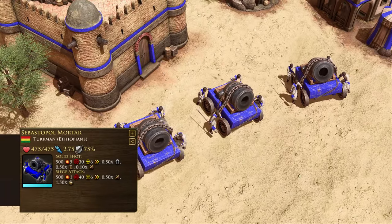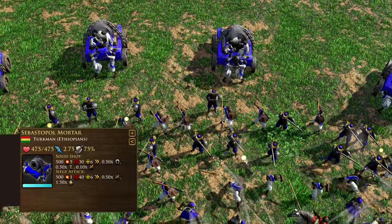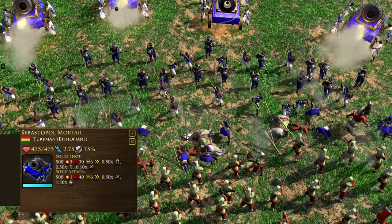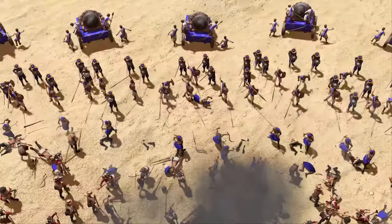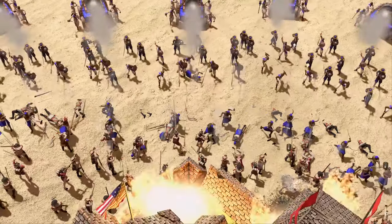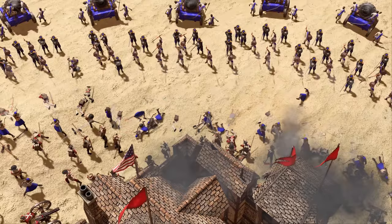The Sebastopol Mortar is a slow and costly artillery that annihilates units and buildings. It has two firing modes: solid shot, which has higher damage but a small area of effect, and explosive shot, which bursts on impact, creating a large area of effect but with lower damage.